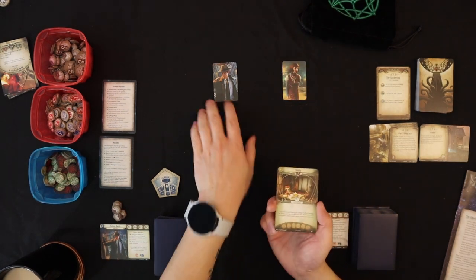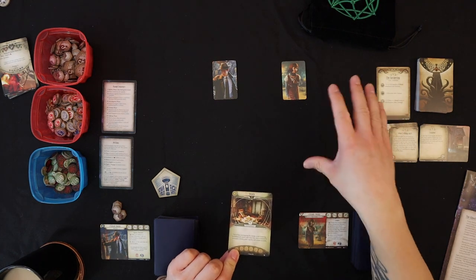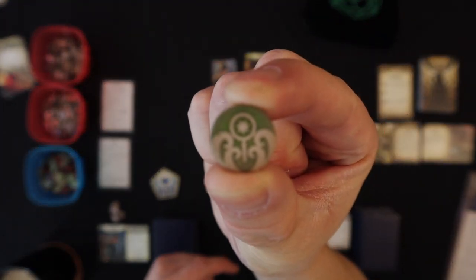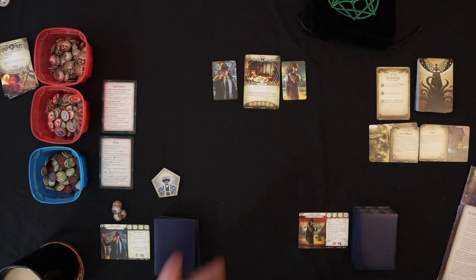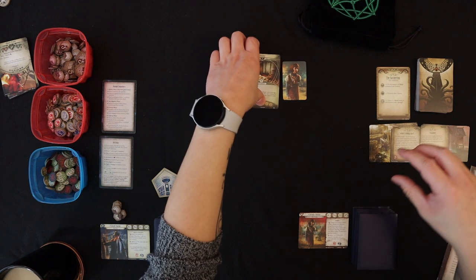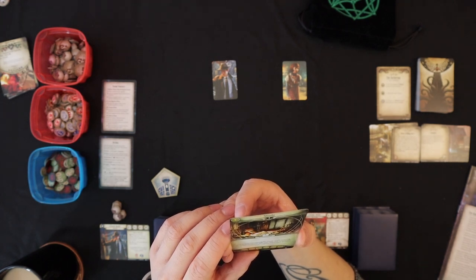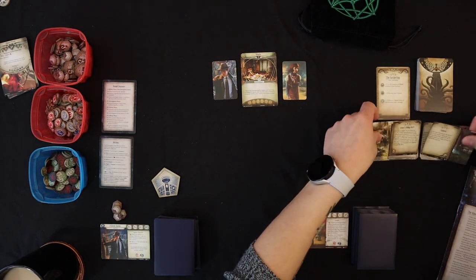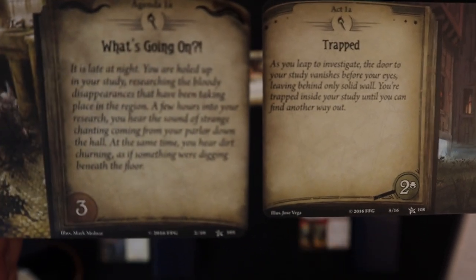These are the location cards. You can see our two character cards representing which location we're in. You can move through different locations in the game. The whole goal is to find clues — represented by these green tokens — to progress the act, which is your main goal represented by these cards here. The left card is the agenda, which tracks doom — essentially all the negative forces going against you.